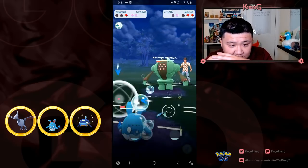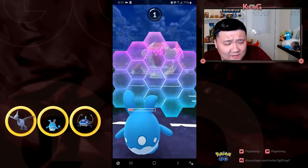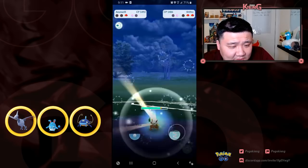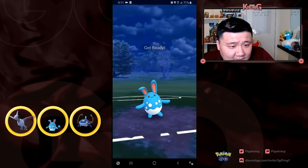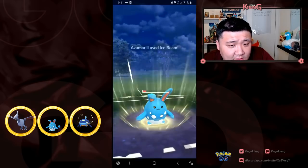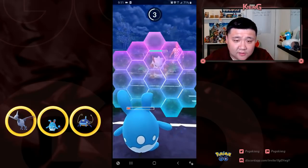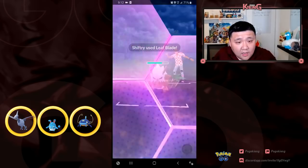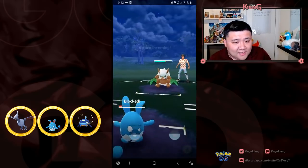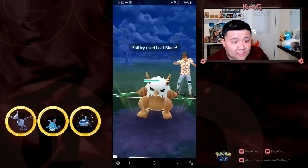I could have stalled out, which probably would have been better for me. It doesn't shield. I don't know necessarily how I could have played this out better. Going into Wishcash then Azumarill - Azumarill is a check for Registeel but not a counter. The timer is almost up and my opponent is able to finish me off with Leaf Blade. Really nice job by them.